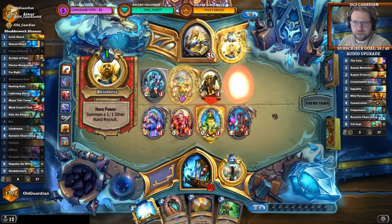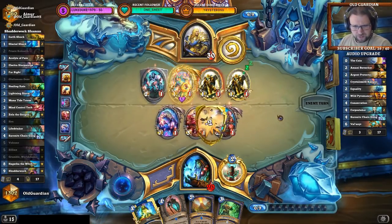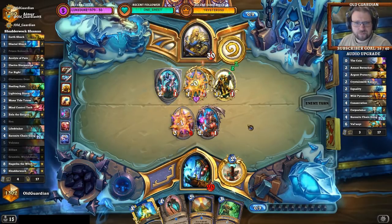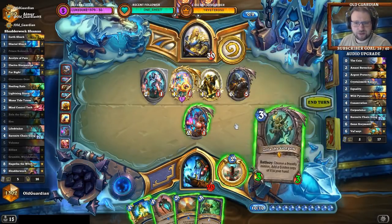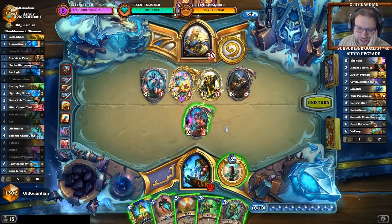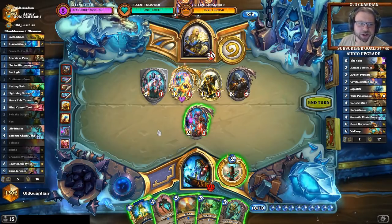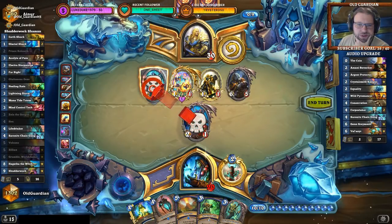He had just used the Pyromancer and Consecration, and he has an Equality. Does he have an Avenging Wrath here? Apparently not. There's no Avenging Wrath — I'm completely fine with this. There's another Again proc — double Life Drinker is fine. I haven't found any of my card draw; I'm a bit low on resources. I don't want to spend a Volcano yet.